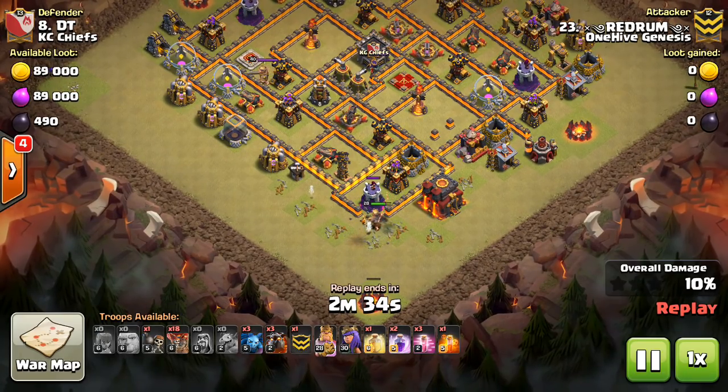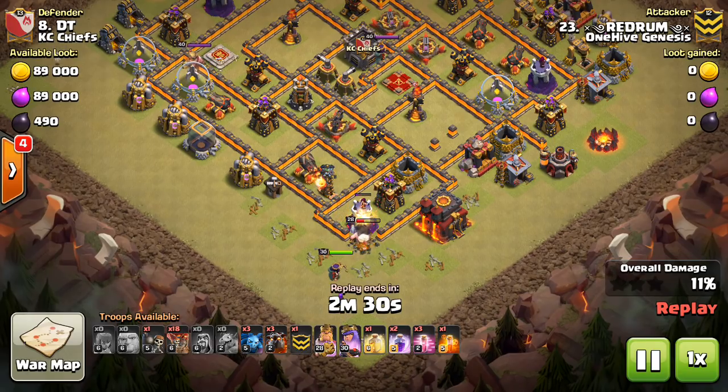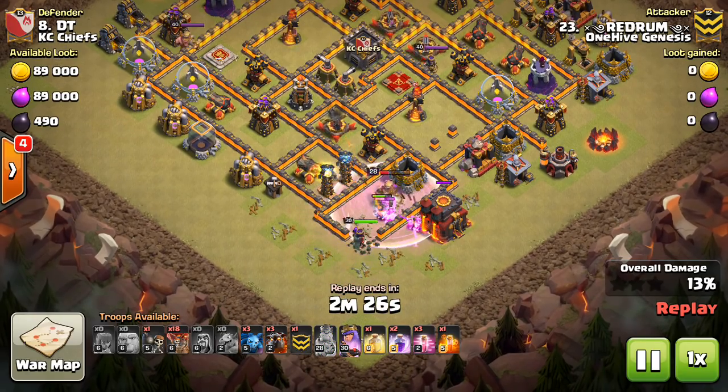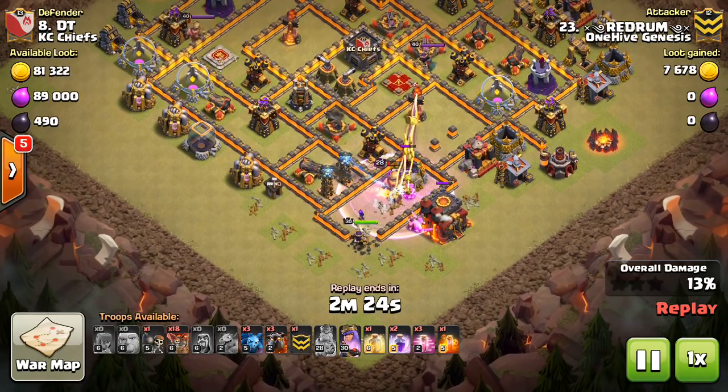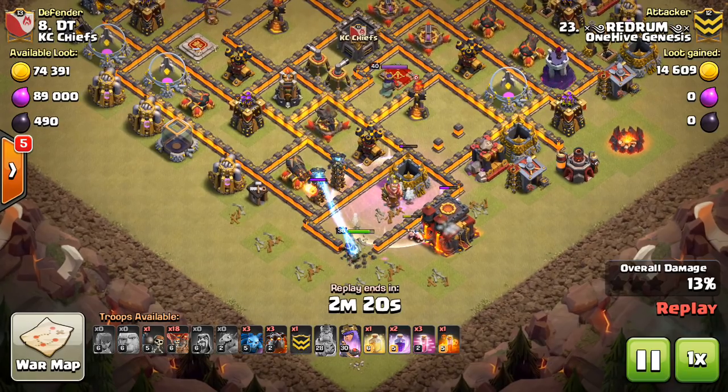The scout is mainly good for the Town Hall 10s — take a look, see what the base has going, where the defenses and traps are, where the CC troops are, and give a better chance for the fresh three-star. Red Rum is just going to execute the plan — that's how it works.